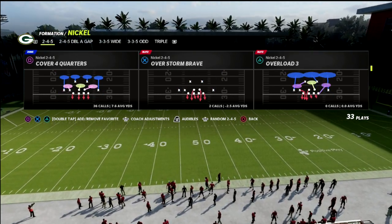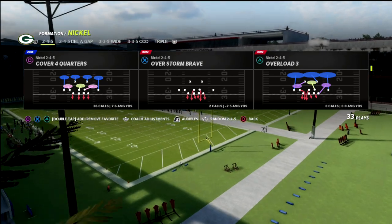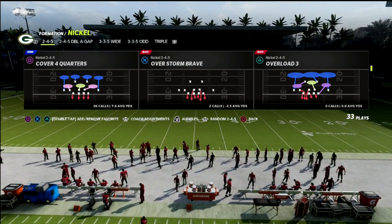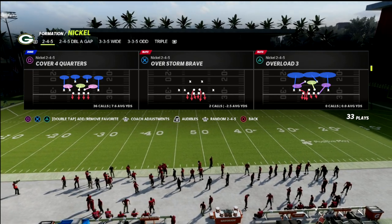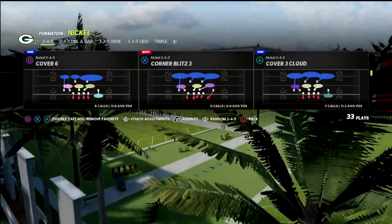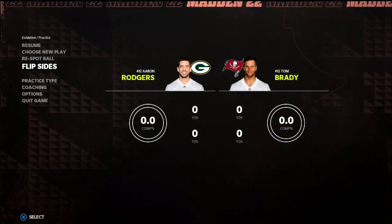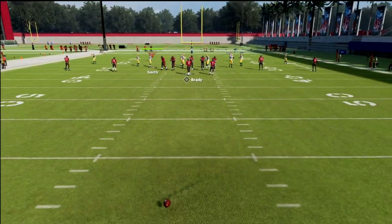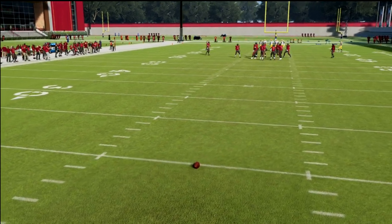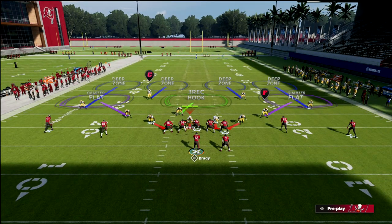If you learn Quarters, you can apply this to your 3-3-5 Wide defense as well. I go back and forth between Nickel Normal and Nickel 3-3-5 Wide — 3-3-5 Wide is easier to adjust out of, but Nickel Normal gives you all the match coverages. Cover 6 and Cover 4 Palms are different principles, but Cover 4 Quarters is what we're focused on today. This defense is becoming, in my opinion, the best defense in Madden 22 because it adapts to the routes being run.